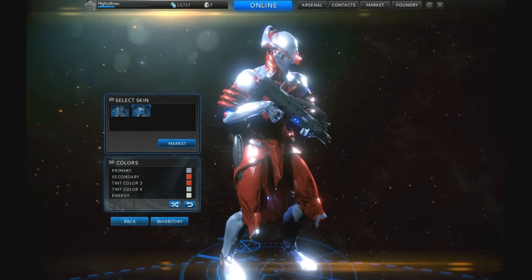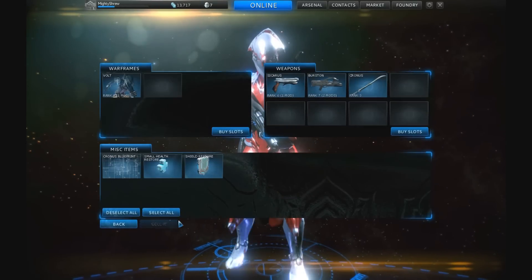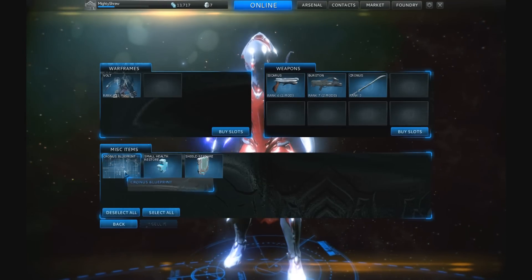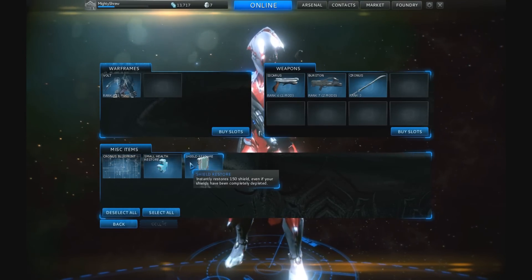Clicking Inventory shows you what weapons you have, which Warframe you have, and miscellaneous items such as blueprints and other items you've purchased to use on missions.